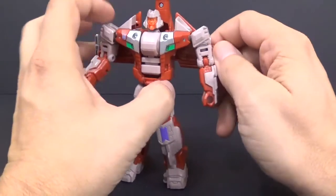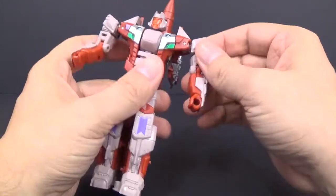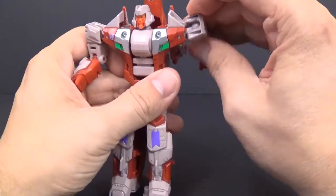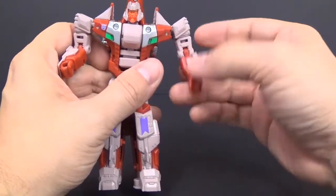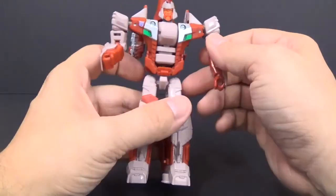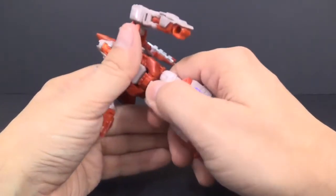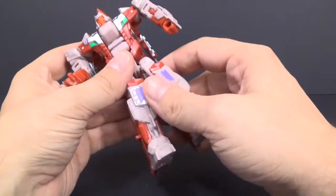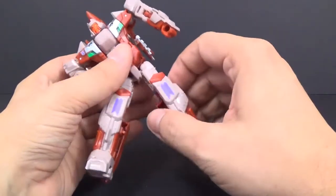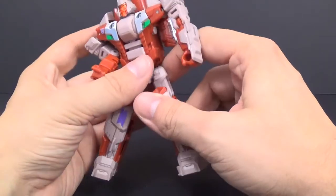For his articulation: the head is on a ball joint, so we got left and right, up and down. Then we have the elbow, right above the elbow we have a twist. Coming down here we have a waist, so you can turn that — and that's actually pretty stiff. Then you come to the ball joints for the legs, for the hips, and you get all kinds of range of motion. Twist. The knee is stiff because it's got a pin going through it.